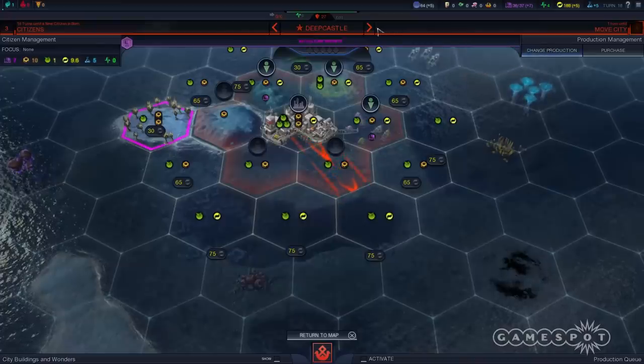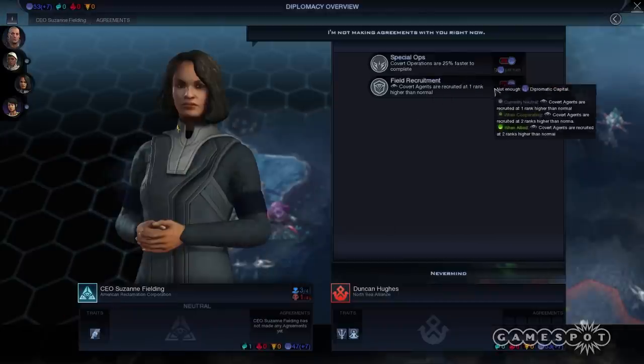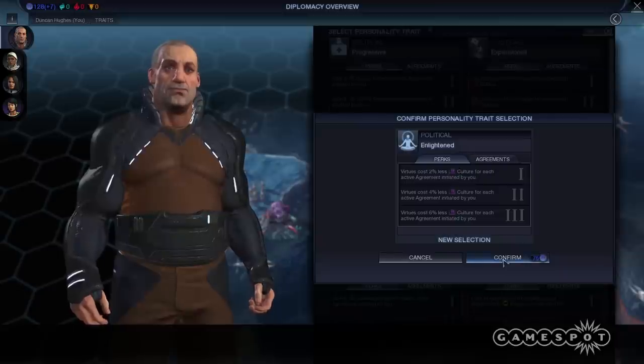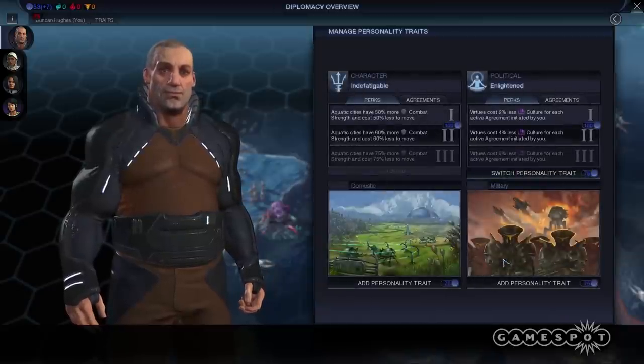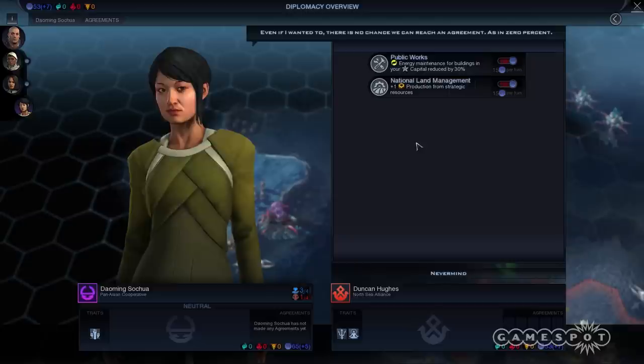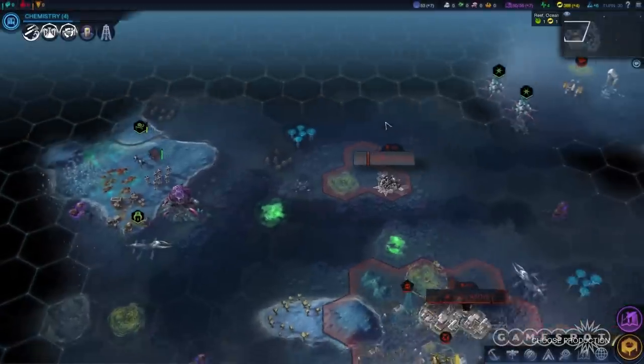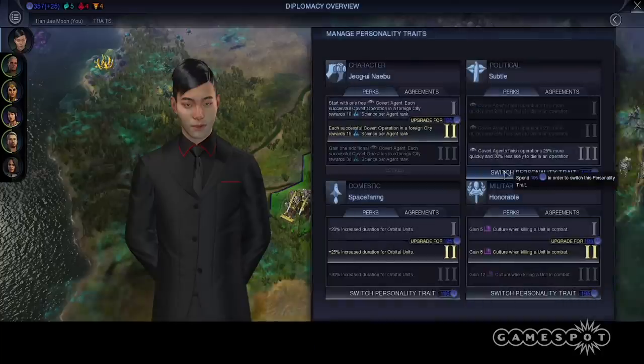Rising Tide also introduces a new diplomacy system. You strike international deals, manage alliances, and change your leader's personality traits by spending diplomatic capital. Other leaders will, in turn, come to fear or respect you. Build up a big enough army and they'll accept your deals out of awe. But manage your civ with a wise leader's acumen, and surrounding dignitaries will join out of admiration.